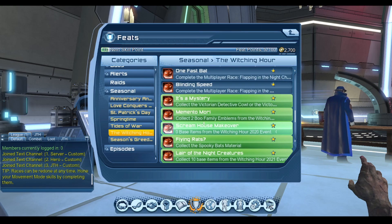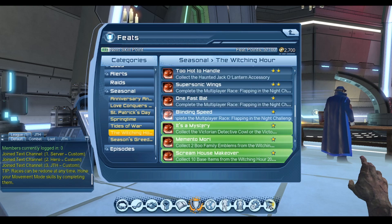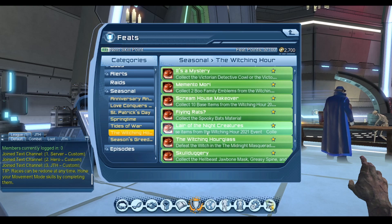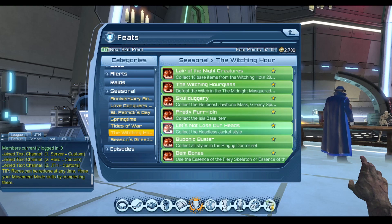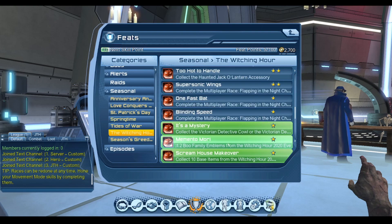There's also a material, and there it is — Flying Rats, which is a 1-star feat for collecting the Spooky Bites Material. That one is also a 1-star feat. Then there's Lair of the Night Creatures — collect 10 base items — also a 1-star feat. I got one feat from the race, but I don't see it here.